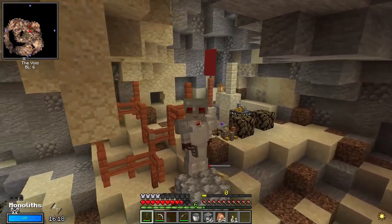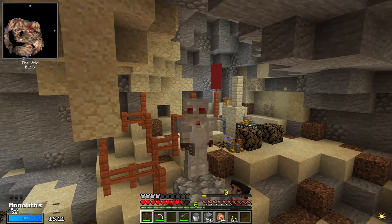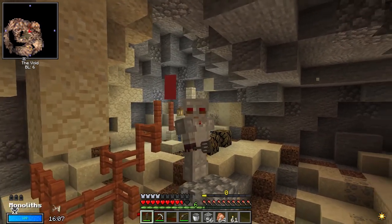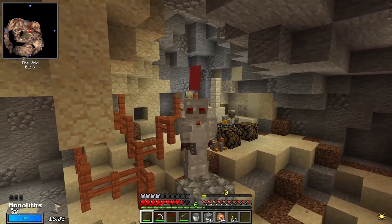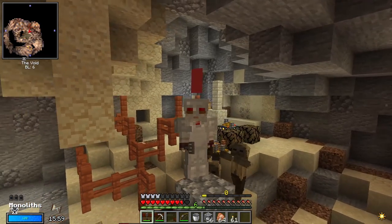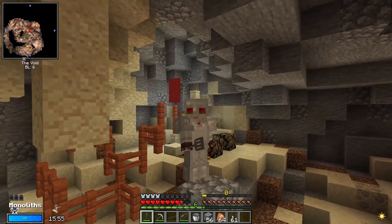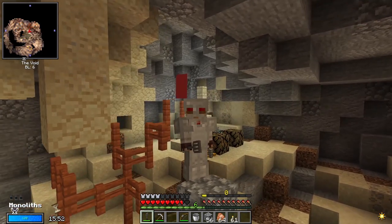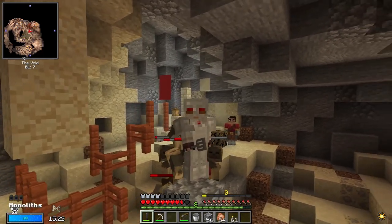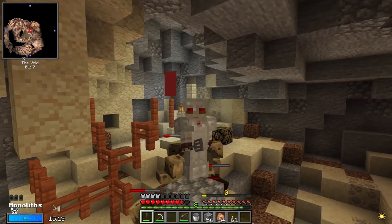Quite honestly, the loot that you're going to get at level zero is pretty negligible, so if you're in a situation like this, it's not a bad idea to try it if you have the hearts to last. Your biggest risk, however, is going to be a skeleton with a bow or a spider. Most of the time skeletons don't spawn with a bow at this low level, but it is possible, and if it happens, that could end your trip really quick. Remember at level zero, your limitation is the number of hearts that you have, so you should always avoid damage as much as you possibly can.